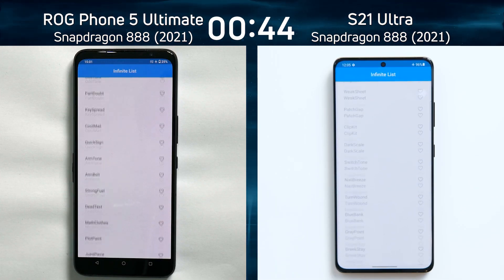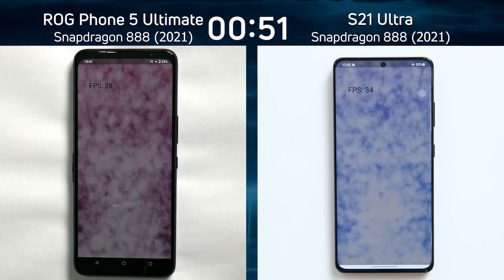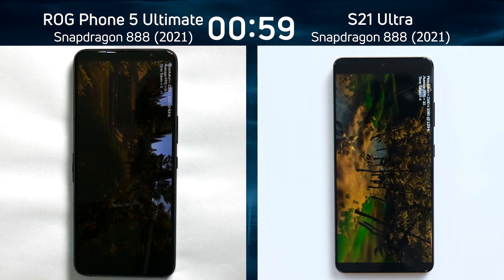Now we're going to have the smoke particle test — let's see which one can do the better 2D graphics. The ROG Phone 5 was first. What does it say? 28 frames a second. And 33 frames a second on the right hand side for the S21 Ultra. So it was definitely faster on the S21 Ultra as we introduce the test, but the ROG Phone 5 was the first away.